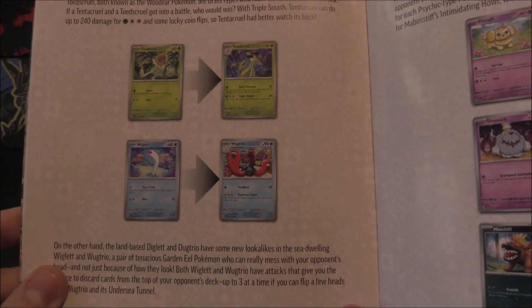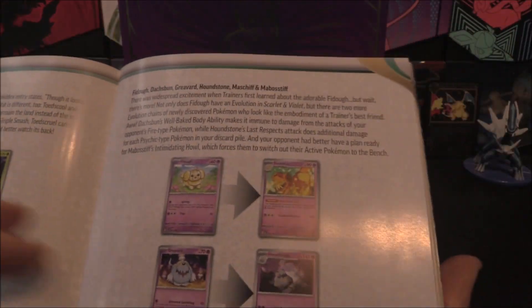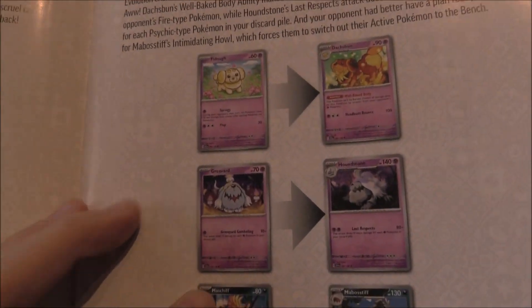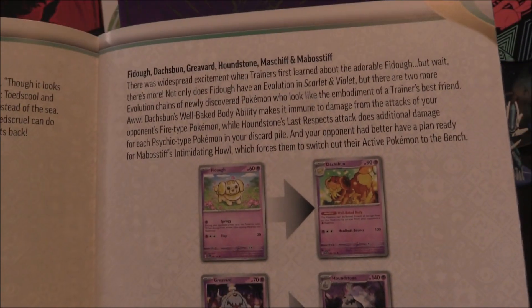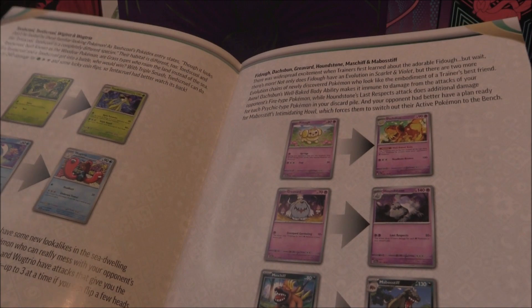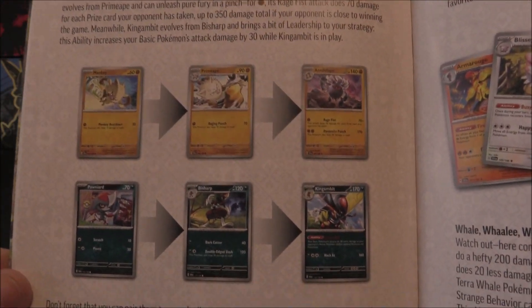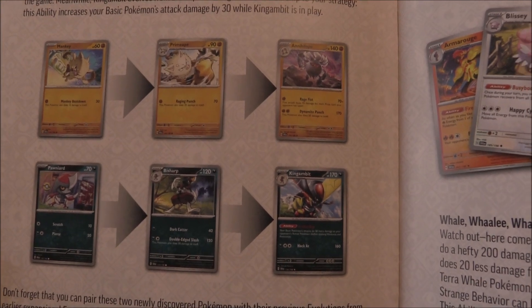And then we've got a few of the other ones - sort of redos of some of our favourites. Showing off some of the newer Pokemon in this one: Annihilape and of course Kingambit, which are those evolutions that got an extra evolution. Which is quite nice.